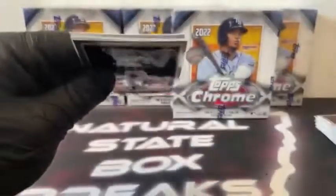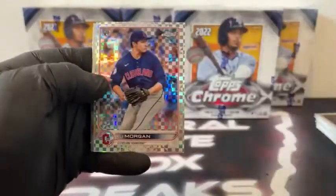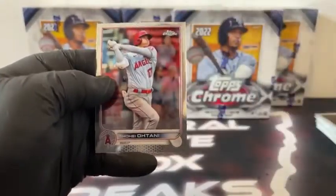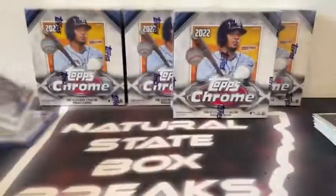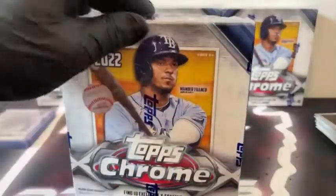The last pack of this first box: we've got Ketel Marte. There's a New Classics Shohei Ohtani. X-Fractor rookie, Eli Morgan. There's Josiah Gray and a base Shohei Ohtani for the Angels. We'll sleeve and top load Eli Morgan for Cleveland. And that'll take us on into Mega Box number two.